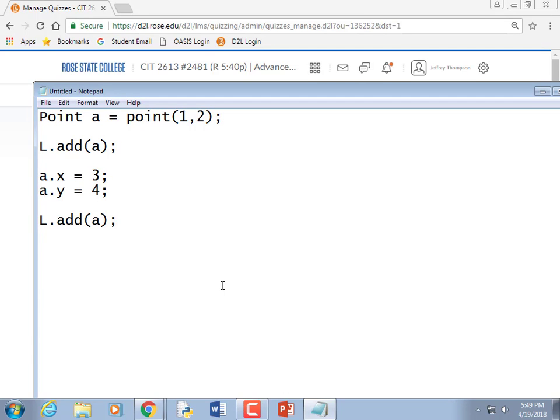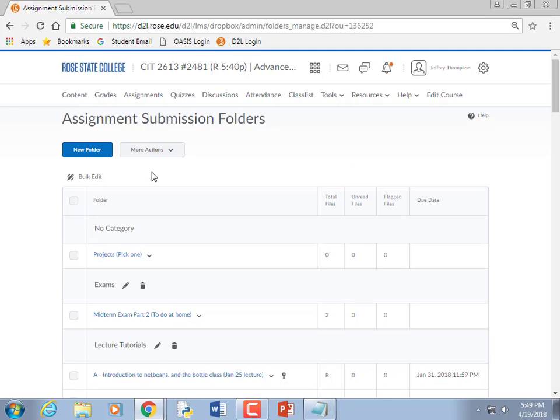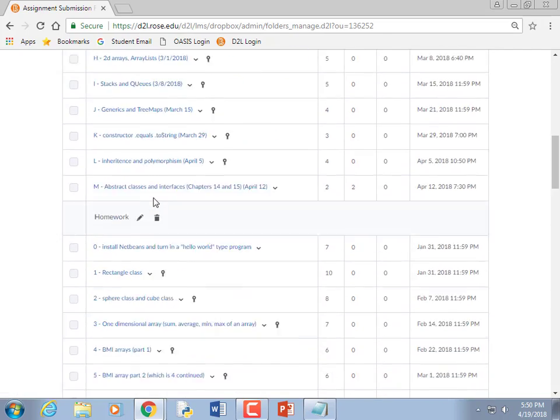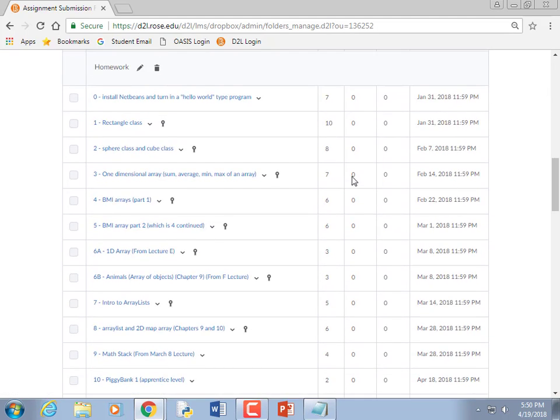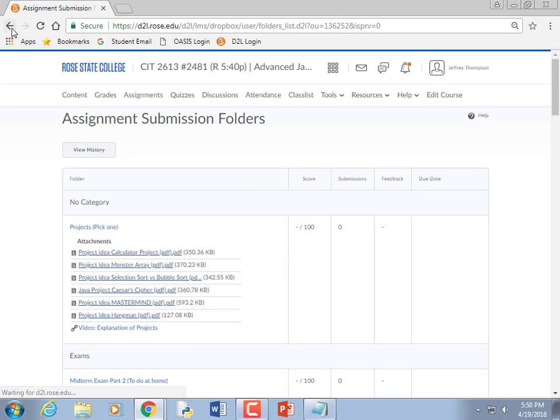I want to talk about inheritance and interfaces again. I also want to go over the homework assignments. I'm not sure how they all wound up scheduled, but I spaced them out — one due three weeks in advance, one two weeks, one one week — to give people a little extra time. I also have two new projects I really want you to do. I've offered the ability to skip the final if you do a good job on the project.